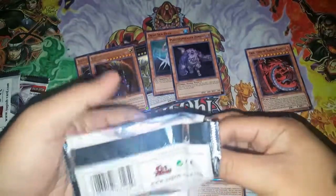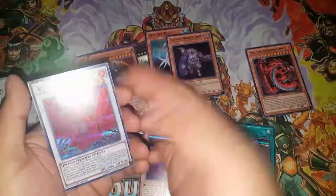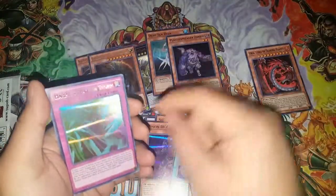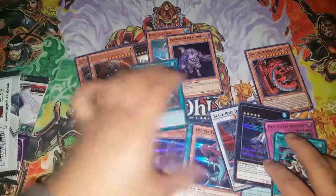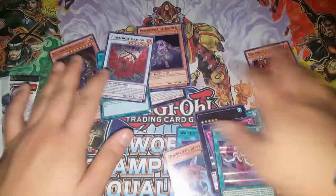Opening slowly — it looks like a blue card, maybe Future Fusion, maybe Brain Control... nope, it's A Hero Lives. Also pulled Black Rose Dragon — don't need this, it's been reprinted a few times — Number 94 Crystal Zero, and Harpy's Feather Storm, which is a new card, along with White Veil.